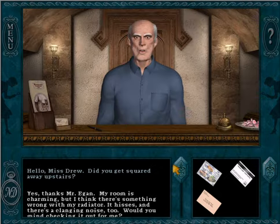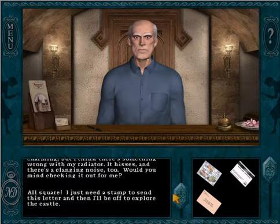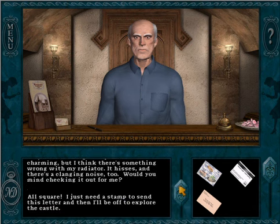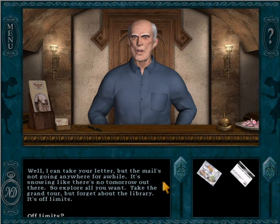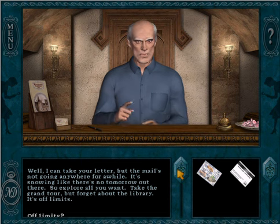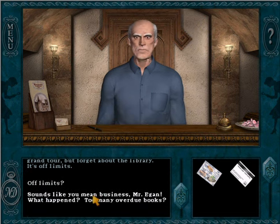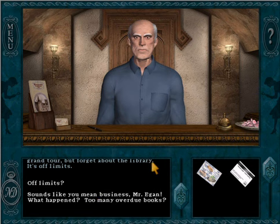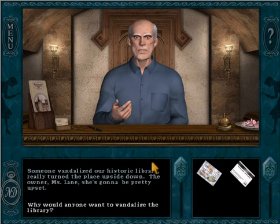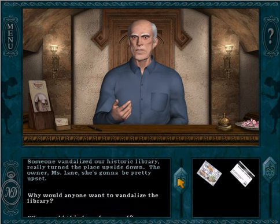Hello, Miss Drew. Did you get squared away upstairs? I just need a stamp to send this letter, and then I'll be off to explore the castle. Well, I can take your letter, but the mail's not going anywhere for a while — it's snowing like there's no tomorrow out there. So explore all you want, take the grand tour, but forget about the library. It's off limits. Sounds like you mean business, Mr. Egan. What happened? Too many overdue books? Someone vandalized our historic library, really turned the place upside down. The owner, Miss Lane, she's going to be pretty upset.